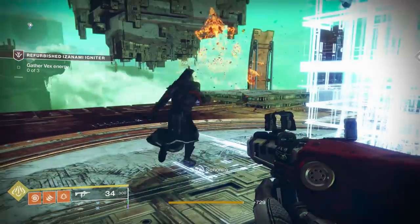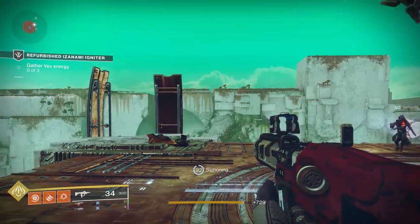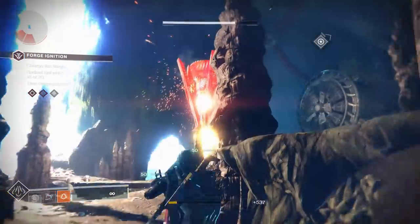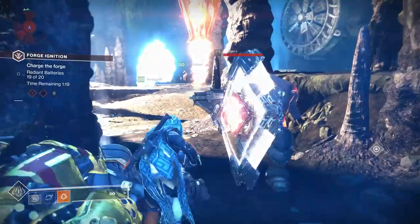The third step is getting Radiolarian Vapor from an investigation on Nessus, which is another mission. With all of that complete, your next step is completing the Volunderforge in the European Dead Zone. At this point it's been a couple of weeks and it's super easy, so just run through it quickly and then you're ready to return to Ada-1 with the Igniter.